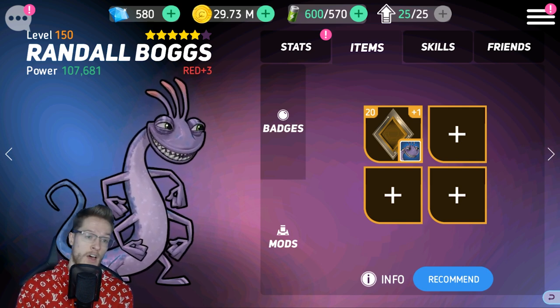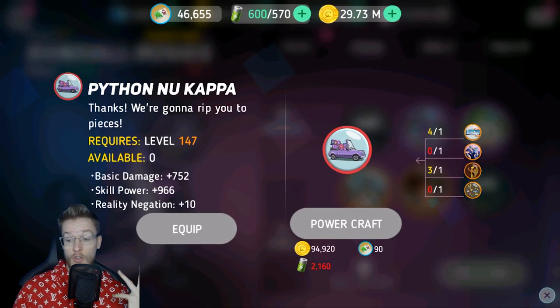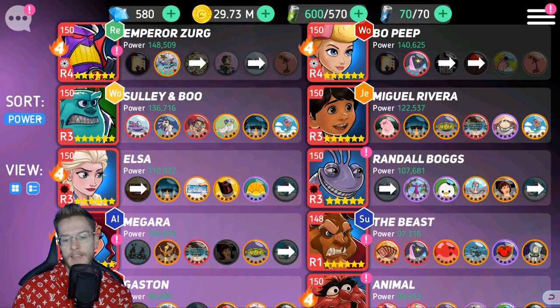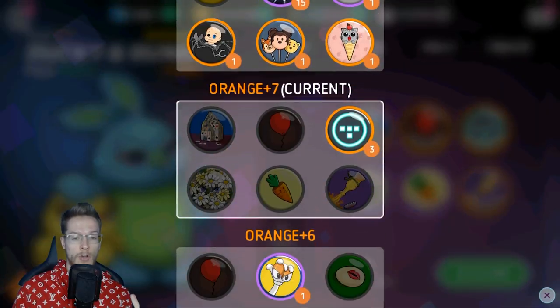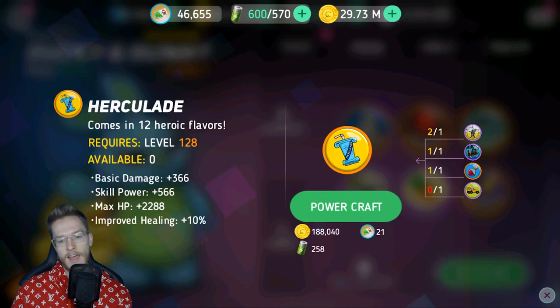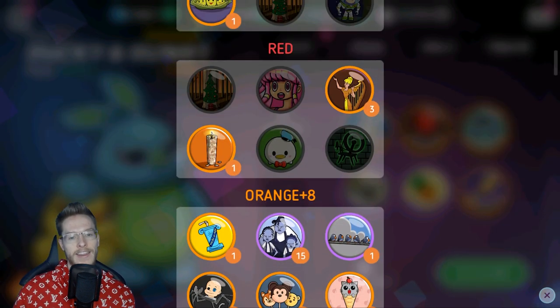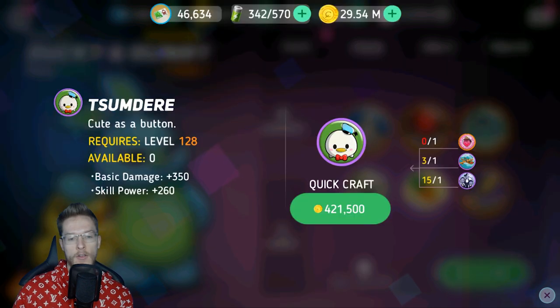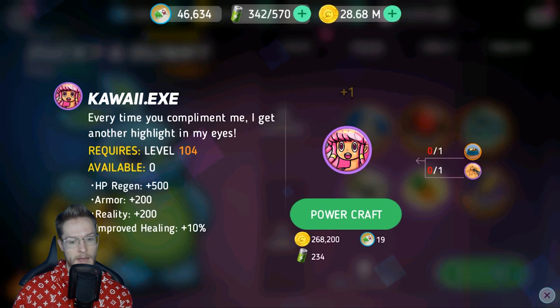That's a really good start. Obviously getting him to 6 stars is the biggest push you can do while playing this game. At the moment I'm focused on getting Ducky and Bunny up to Red, so that's kind of dropping me out of getting Randall up to Red 4. My focus at the moment is all on Ducky and Bunny because those are the characters I want to get maxed out.